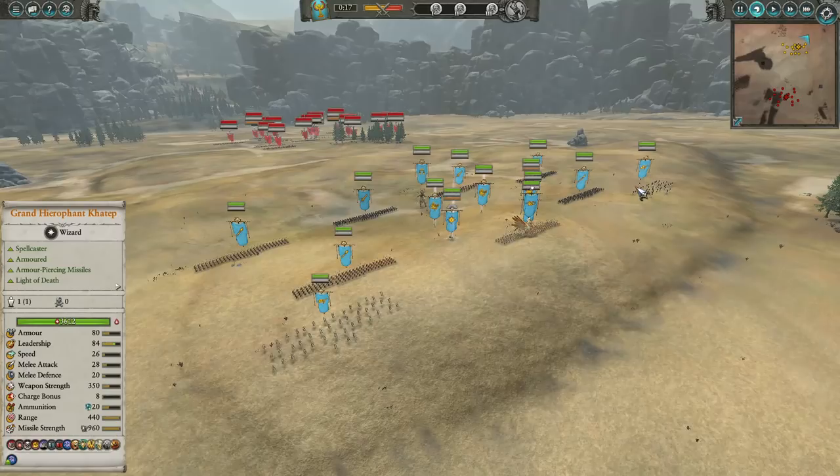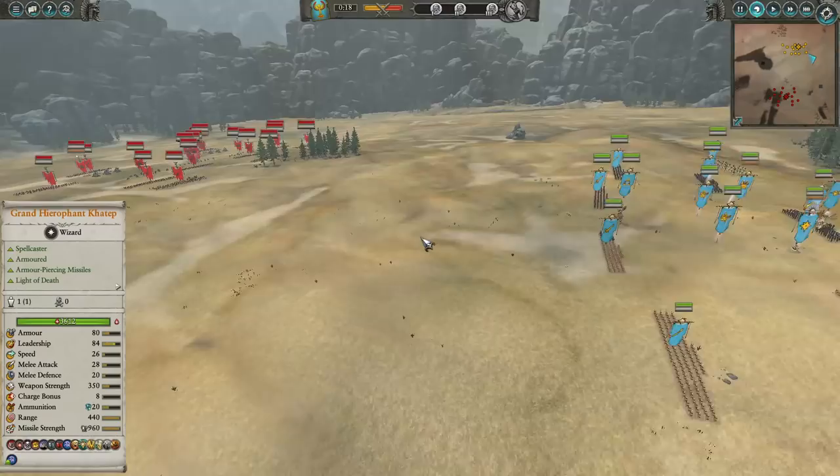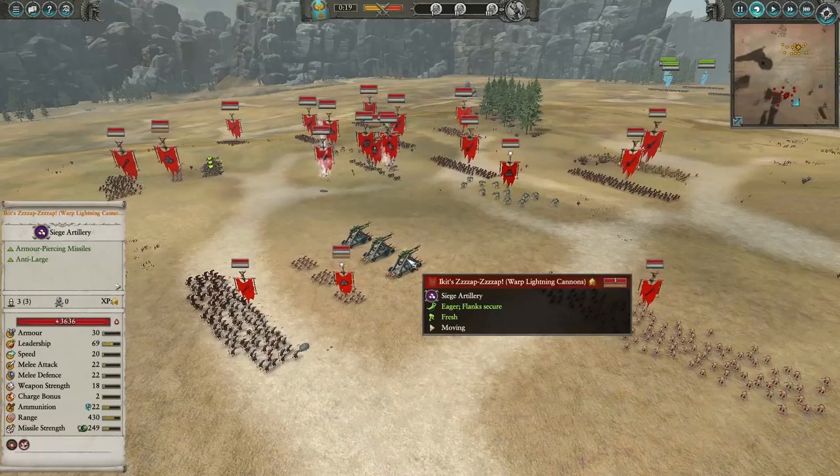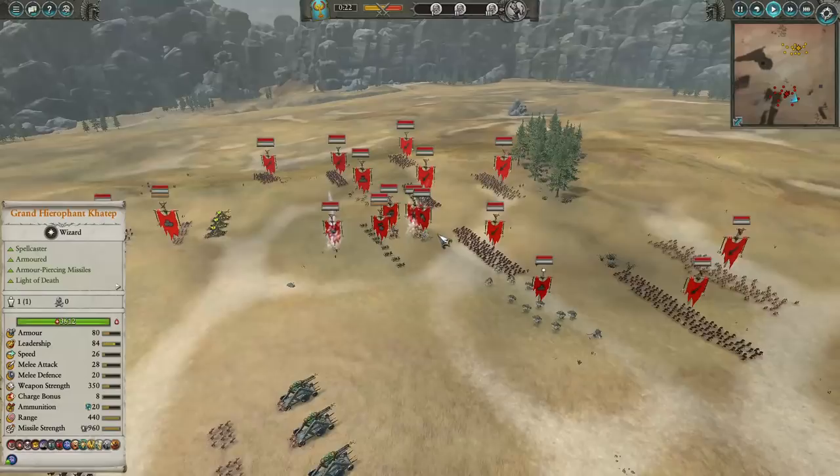So we've got Kotep on the casket. We have a regular casket here, and two Nehikara Horsemen in the back just to sweep and make sure nothing gets too close to our juicy — kind of a weaker part of our army. For King's army, he went pretty hard on the ranged as well. He brought double Warp Lightning Cannon, which I think head-to-head double casket might actually win. I'm not sure. Still very scary. I'm going to have to use some magic and harass to try and shut these guys down.